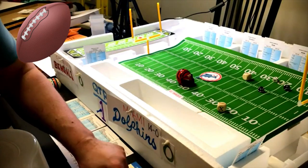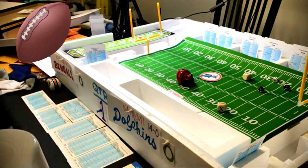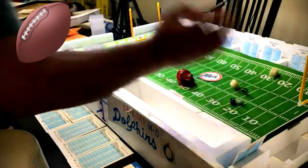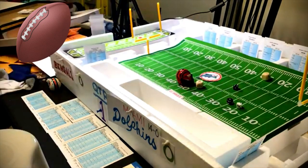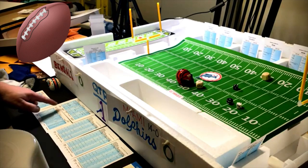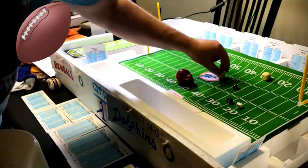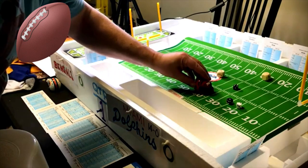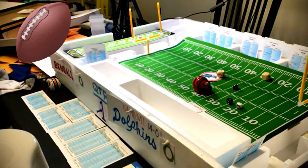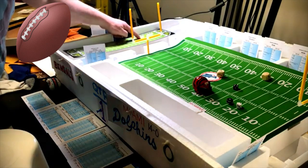Third and five — short pass to flanker Chip Myers. Defense guessed wrong, roll a five — five short pass is 12 yards and a first down. Cincinnati now has a first and ten at the Miami 36 yard line. Not looking too hard for the Bengals to move the ball on this Miami defense.